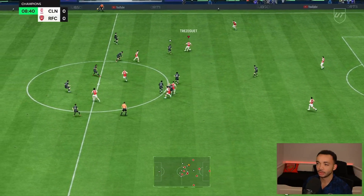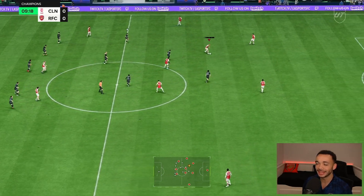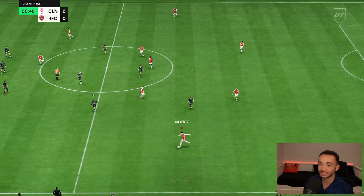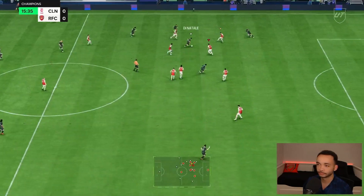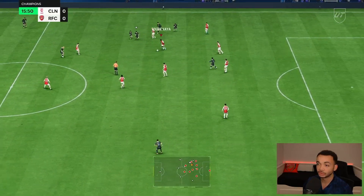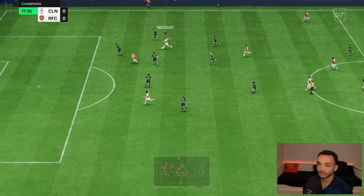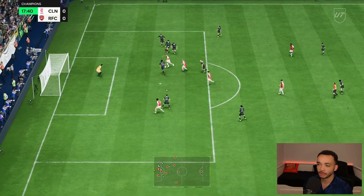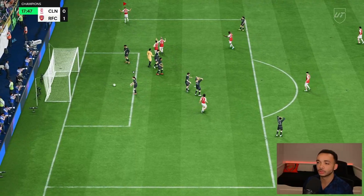Here's Trezeguet on the ball — I just want to see how he turns. Doesn't look the best there. That's why I wanted to stick that engine on him — that high and average plus body type just doesn't make players the most responsive. Good tackle there. Can he get into the box? We'll see.